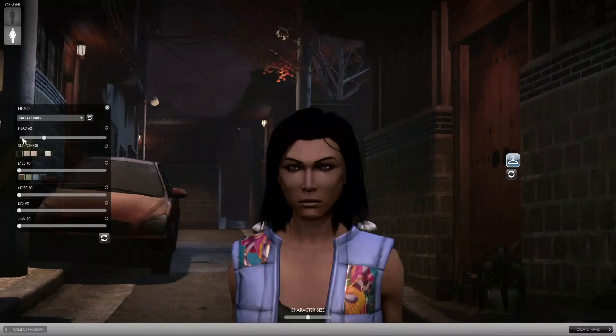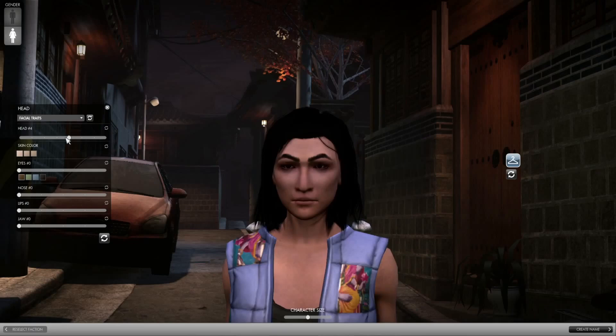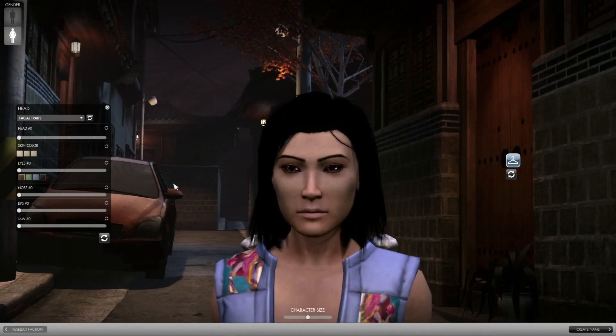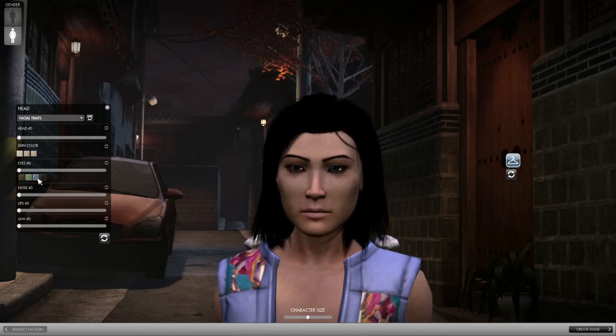Character creation contains what you'd expect. Let's cycle through some of the heads here — these are the base heads you can use as a starting point for creating your own head. We'll have a lot more variety at launch of course. You can also vary the skin color. Then we can change the eyes to modify the face a bit, and change the eye color as well — maybe go with green, green is always good.